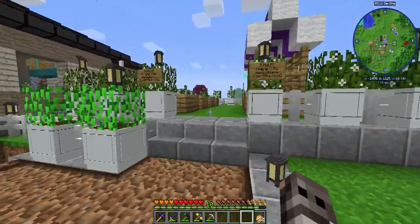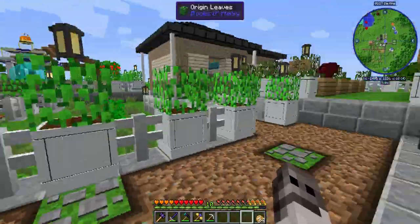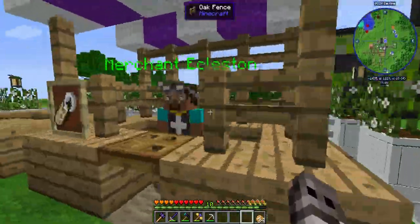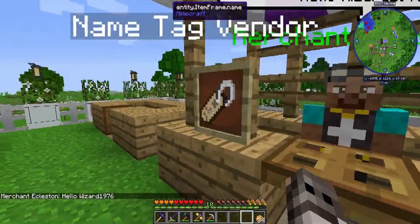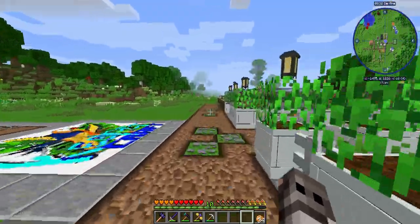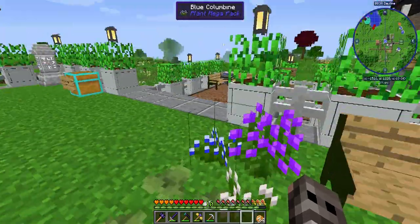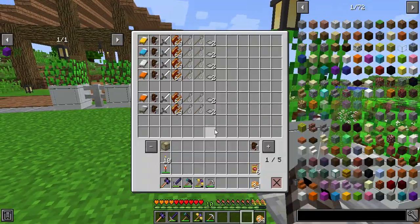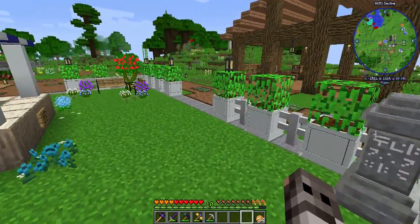There are merchants here — string and paper for name tags. That's how I got a ton of name tags. I have both string and paper in infinite amounts. Our little park here is pretty awesome. This is starter gear — when you come on, you can take one whole row of starting gear.